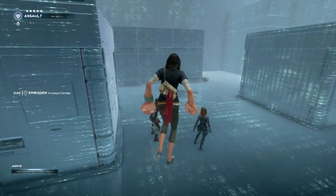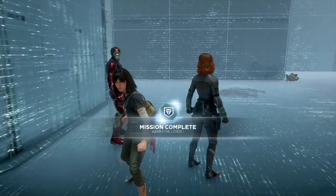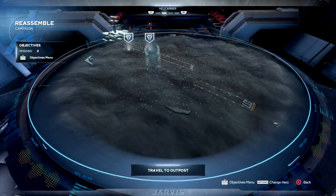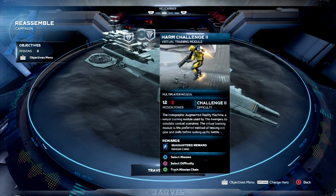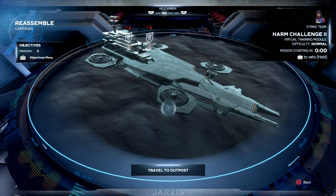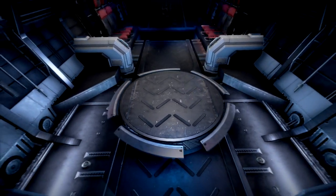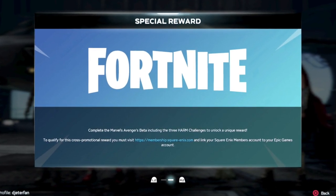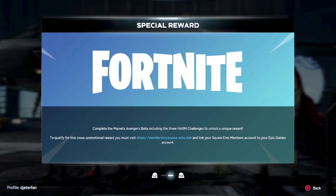Go through all 10 waves and after you're done it will bring you back to the ship, showing that harm challenge 2 is now available. Knock out challenge 2, then challenge 3 unlocks, and once you complete challenge 3 you're completely done. After completing the third harm challenge, a big message will pop up telling you that you've completed the beta and unlocked the Hulk mining tools. All you'll need to do is sign into Fortnite. Make sure your accounts are linked up, then log back into Fortnite and the Hulk mining tools should be unlocked.